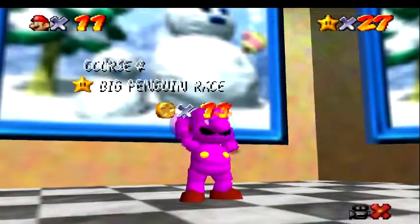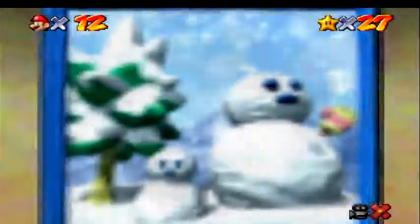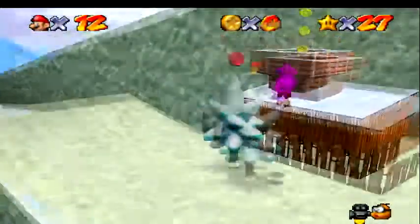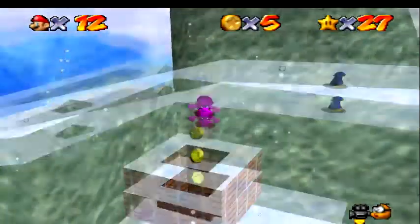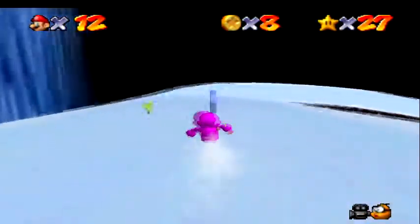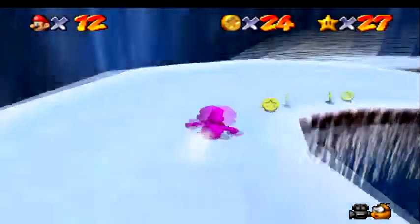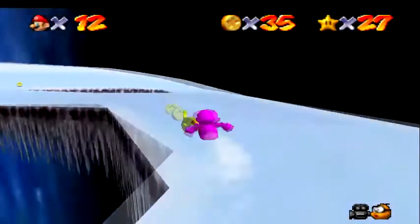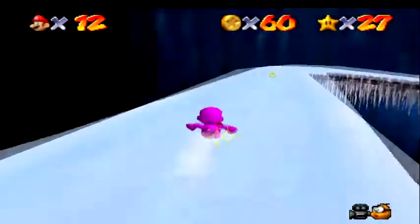I predict the next star is probably going to be the eight red coin star, because the previous three courses, star four was the eight red coins. Yep — eight red coins. Let's collect these coins — getting more coins too. I'm going to use the slide again to get more coins. There's a penguin still there. The only star that penguin will not appear on is star number one — every other star it will be there.